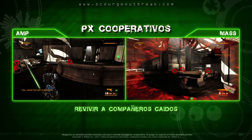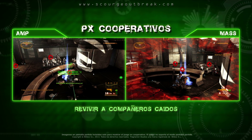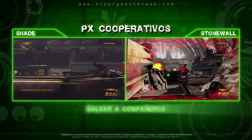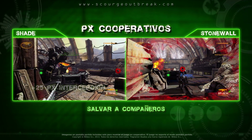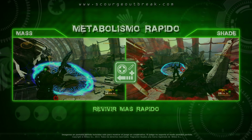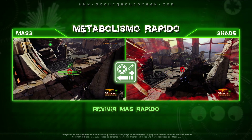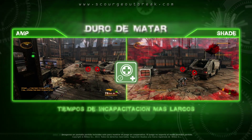Scourge Outbreak tiene cuatro categorías de PX, cada una con diez rangos para subir de nivel. En la categoría de cooperativo, puedes ganar PX al revivir a tus compañeros caídos e interceptando enemigos que atacan a tus compañeros. Incrementar tu rango de cooperativo desbloquea mejoras muy útiles, como visión compartida del radar, revivir más rápido y mayor tiempo de desangrado.